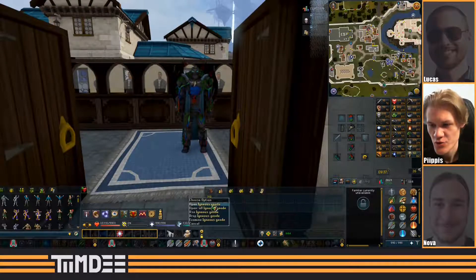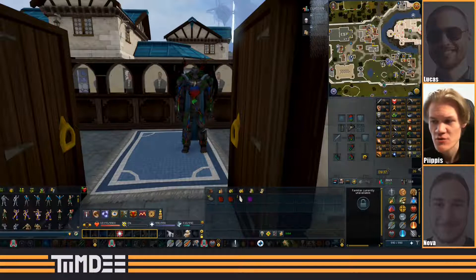Let's start looting the Igneous geodes. You can gain Igneous geodes by mining the following rocks: Orklight, Darklight, Necrite, Phasmite, Concentrated Coal, Banite, Light Animica, and Dark Animica rocks.